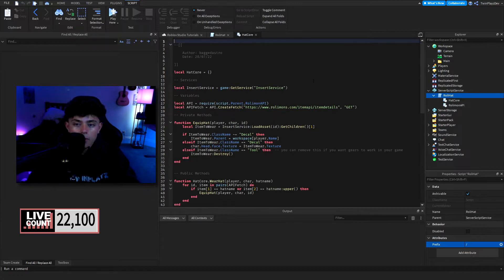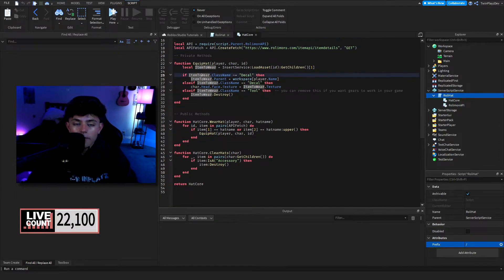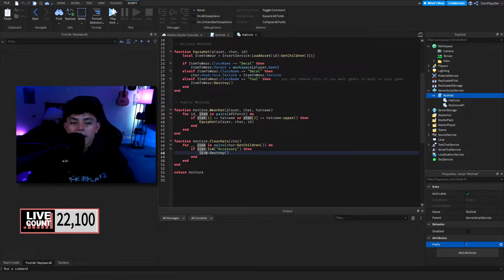This is how the message works. In the hat core module, we grab the Insert Service, which is basically going to insert the item that the player wants to wear. This is the API right here — this is what I meant by grabbing from Rolimons, and I'm very surprised Astro made this because I never thought about using the API this way. The wear hat function goes to equip hat, sends the player character an ID, goes to item to wear, and inserts that ID — whether it's a decal, a tool, a face texture, or a hat. Then we have the clear hats function which grabs all the accessories of the player's character and removes them all.